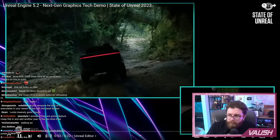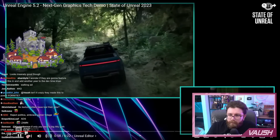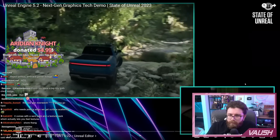So we're building tools for interactive and dynamic worlds. Here we have Chaos physics simulating rocks that tumble as we drive over them. Leaves bend out of the way, and we also added some real-time fluid simulation.